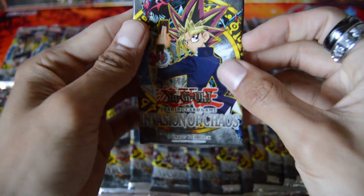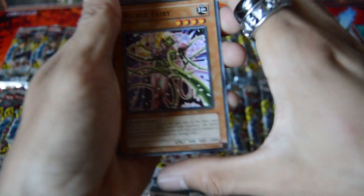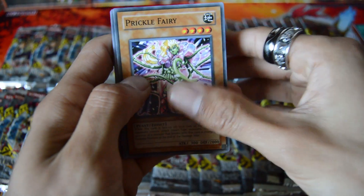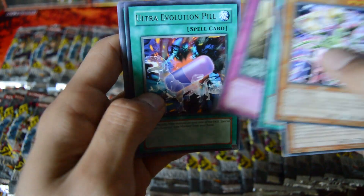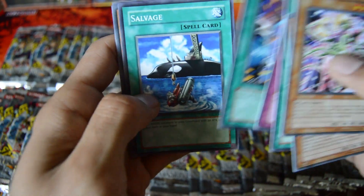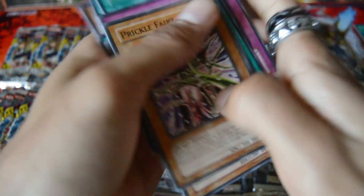This set's more of a nostalgia set for me. I just love the original series, grew up watching it as a kid. I'm really excited for the whole Dark Side of Dimensions movie. We got Frickle Ferret, Coach Goblin, Soul Absorption, Be Gone Crave, Ultra Evolution Pill, Salvage, Sleet Bit, Silph Heat, Fiend's Hand Mirror, and Molten Zombie.